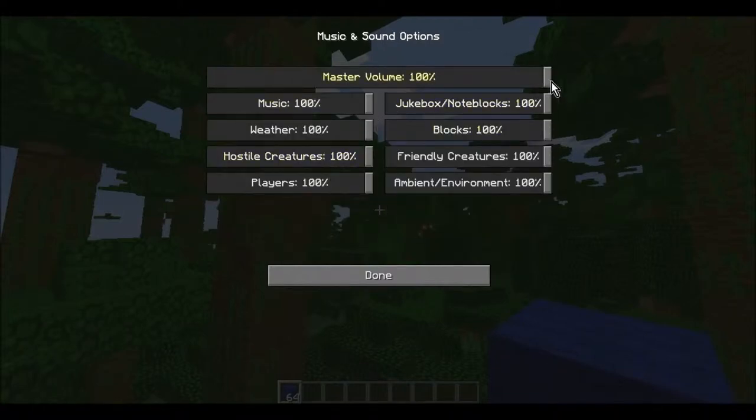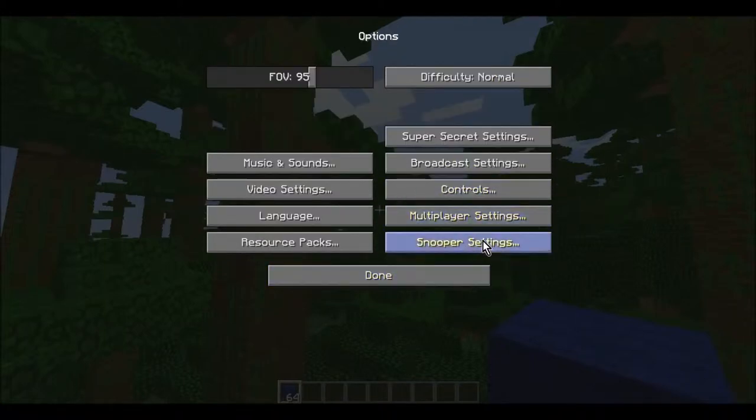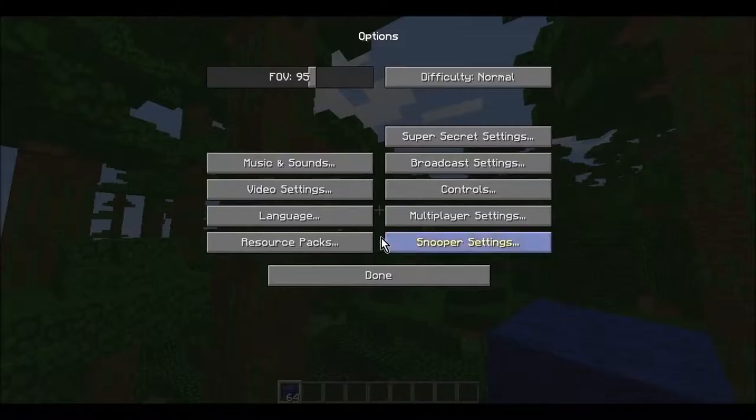On the difficulty, leave it on whatever you want. Music and sounds you can set to whatever you want. Controls are up to you. For multiplayer settings I would keep the show cape on and focus height at 90, with colors on and chat shown. Snooper settings you don't really need to get into.